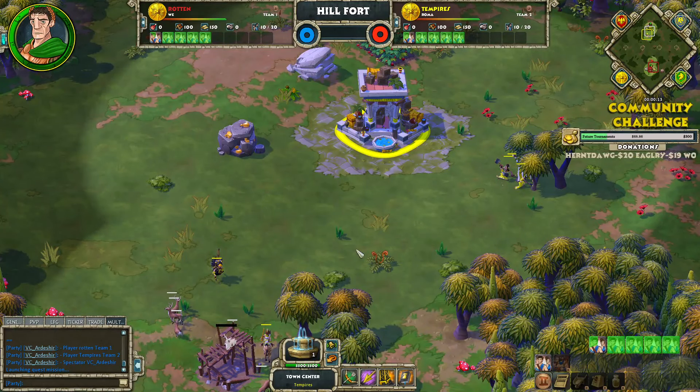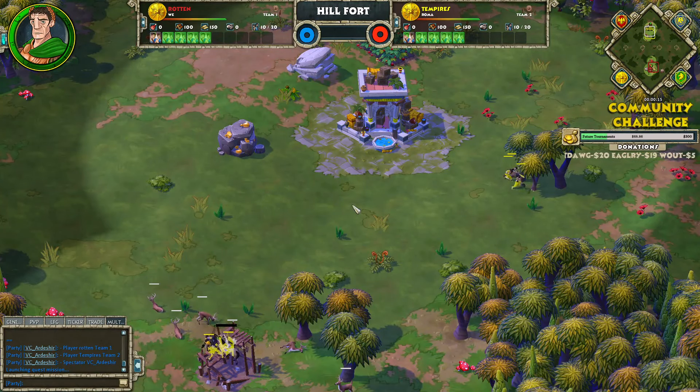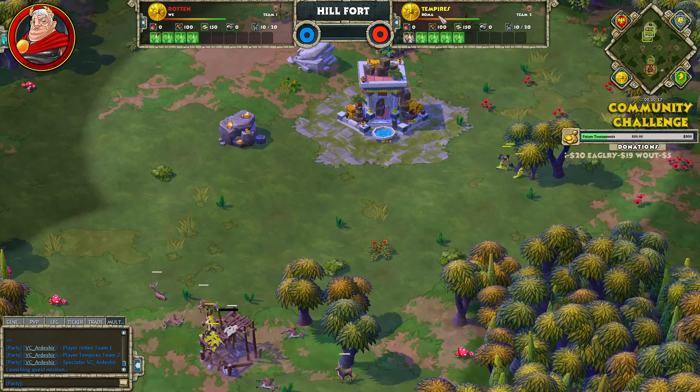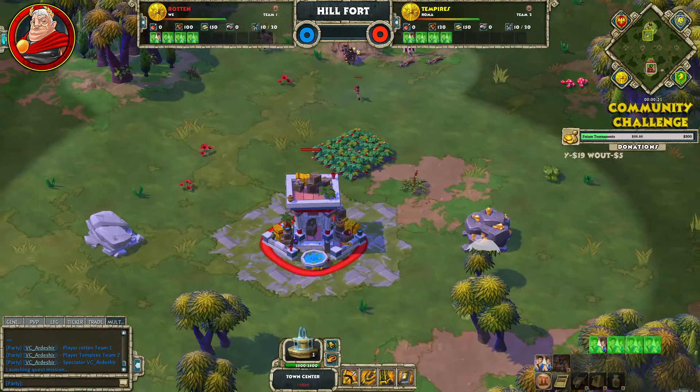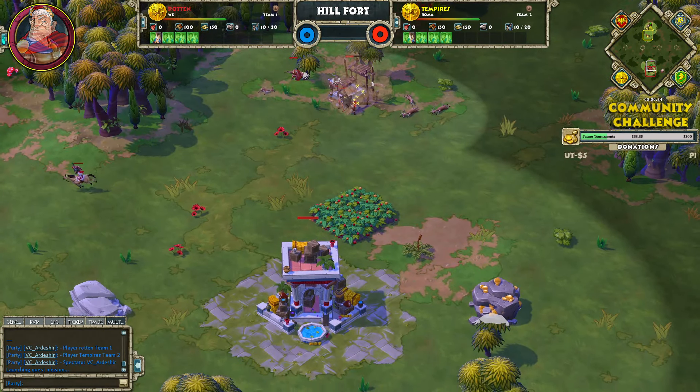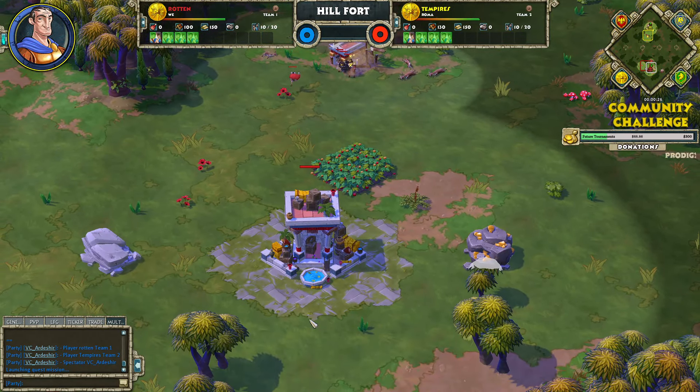Alright, so we've got Tempais here at the top side of the map as the yellow Roman player. At the lower side of the map, we've got another Roman player in Rotten, the man formerly known as Lebo.